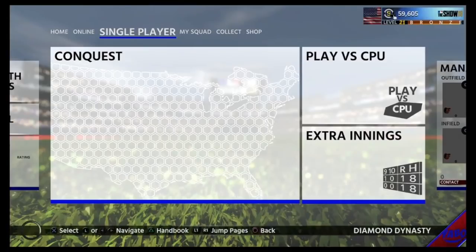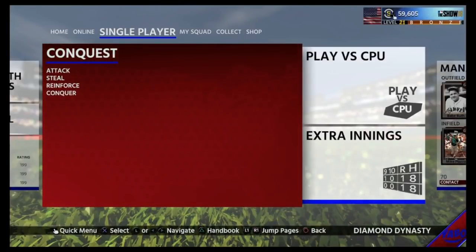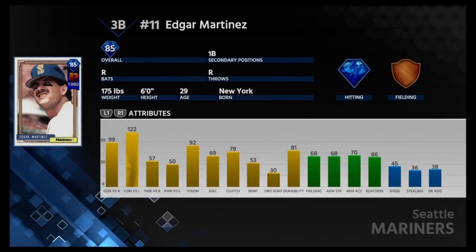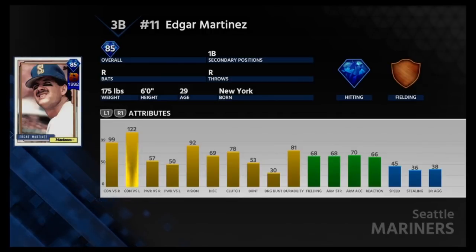I'll show you those three cards real quick. Edgar Martinez — breakout card from 1992. His contact left is amazing, contact right is really good at 99 as well, but the power is just not really there. He can play third base but with his lack of fielding and arm I would not trust him there. If you put him at first he doesn't have enough power, so I really don't know if I'm going to use him. Maybe I'll fall in love with the card, but all in all I don't think I'll be using it too much.